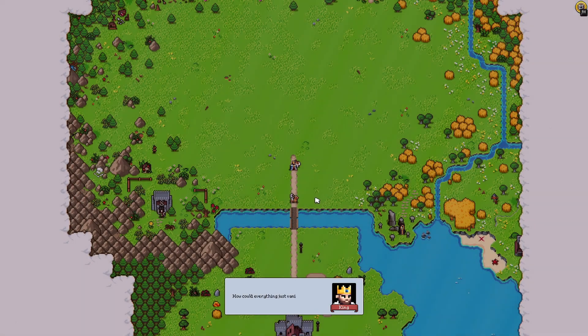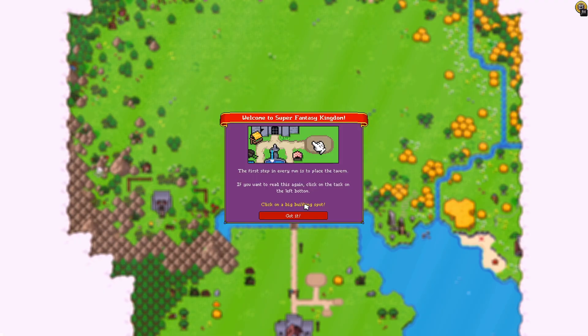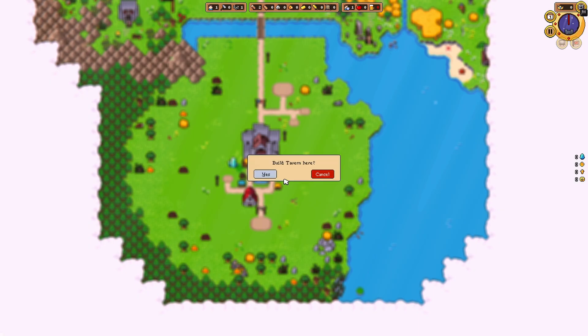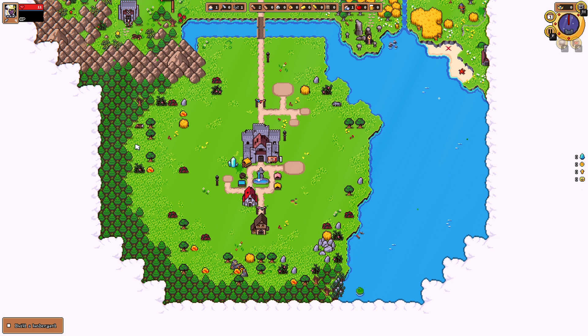How can this be? How could everything just vanish? The first step in every run is to place the tavern. If you want to read this again, click on the task on the bottom left. Click on a big building spot. Let's build the tavern. Lumberyard — resources can only be used after they've been taken to the castle. Food gets stored in the tavern instead. Now you will need wood. Can I build the lumberyard closer? I guess not. You can't use a small one, I guess you have to use a big one. I kind of wish I'd put the lumberyard here — oh well, I'll put it up.